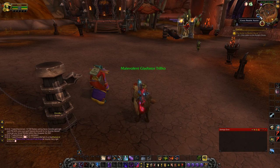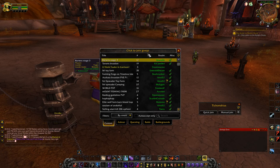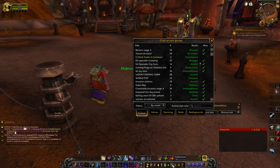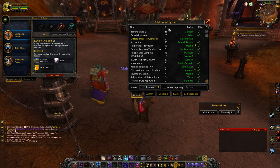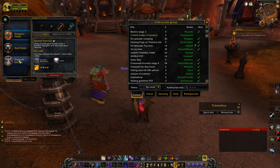First things first, you want to download the add-on Crossrealm Assist. It basically just helps you join the groups that you need to join. After you download that, you're going to want to open it up through manual join — just click manual join. It should pop up like this, and it'll show all the groups near you or in the pre-made groups.